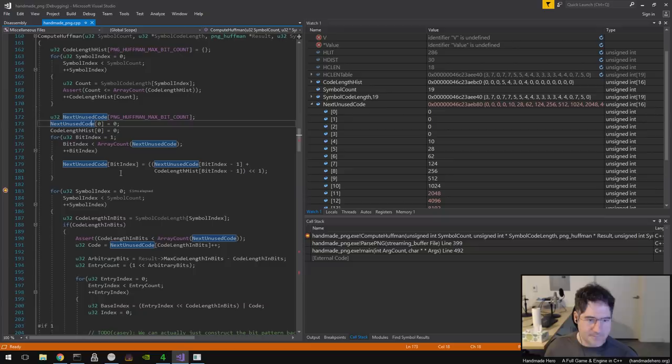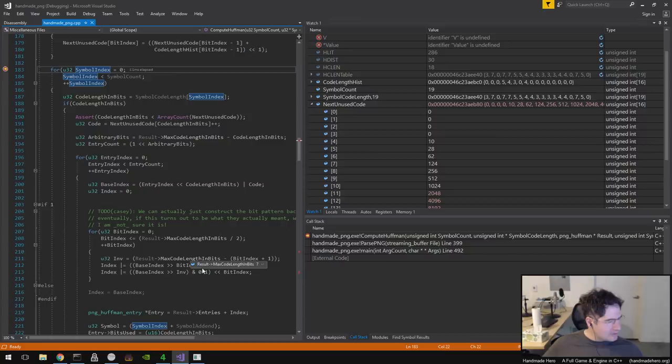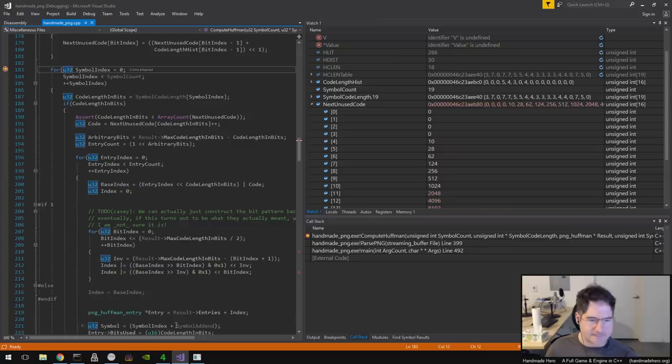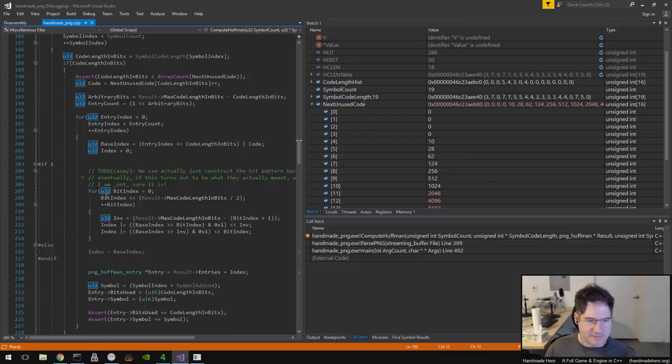Someone in chat mentioned we had a less-than bug in here. I think it was Valbus who said there's a typo in the code copied from the standard — a less-than instead of less-than-or-equal-to. We didn't really copy code from the standard, we translated it in a sense. I'm not sure which part he's referring to, since I don't see a less-than in the relevant area — maybe it's the code a little further out. Let me finish going through this code so we're on the same page, and then we'll look at the next part.